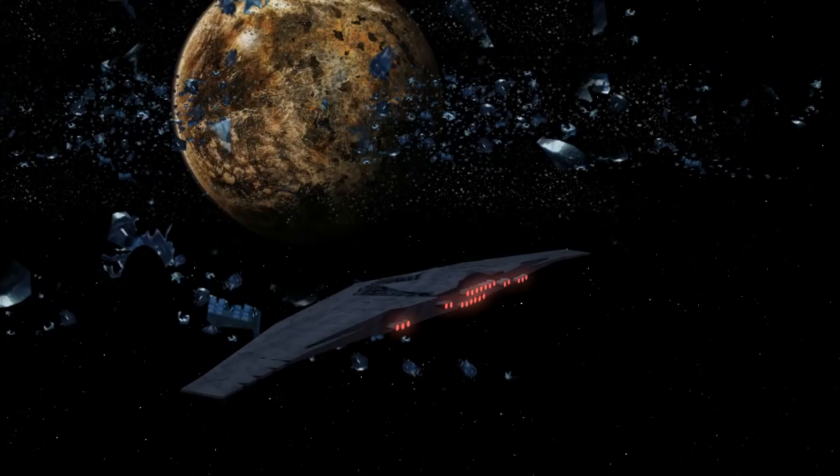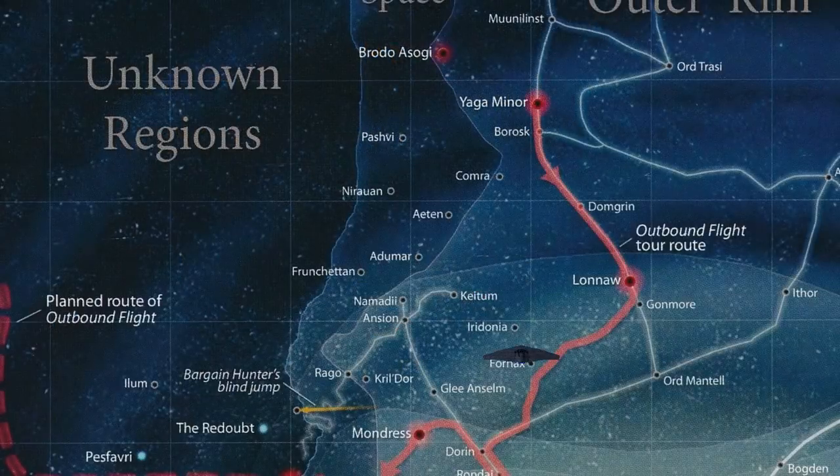One strategic advantage of a ship like this would be its mobility. A mobile base and shipyard can evade danger, move to new resource-rich areas, or move to trouble spots. Hopefully this ship has a better than average hyperdrive rating to make this advantage relevant.